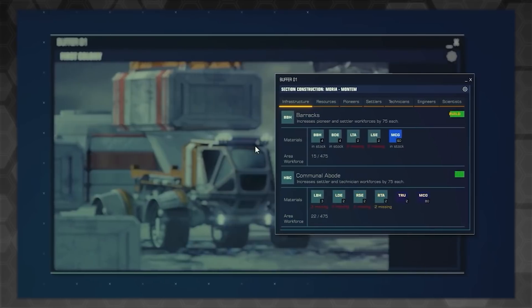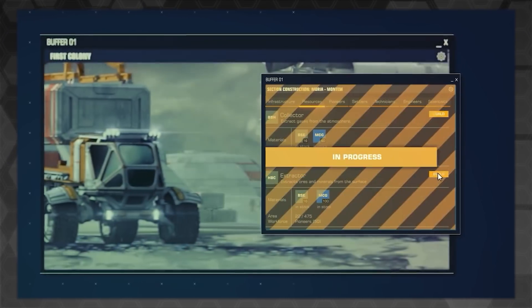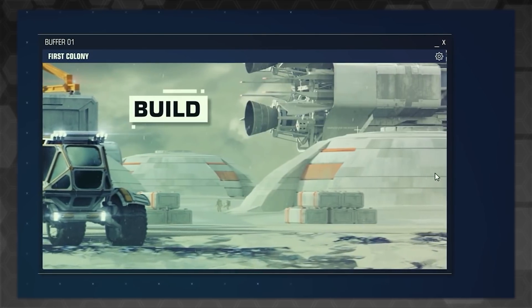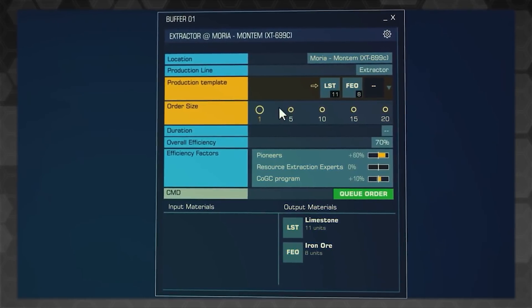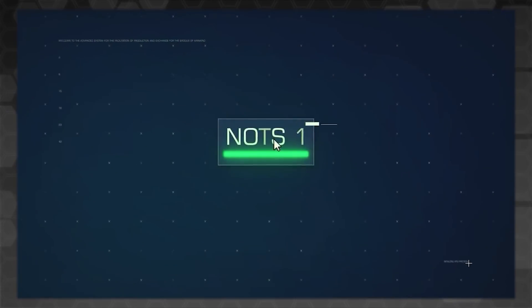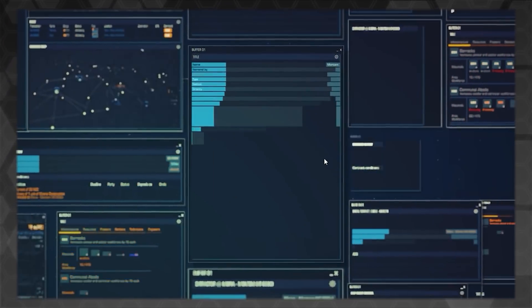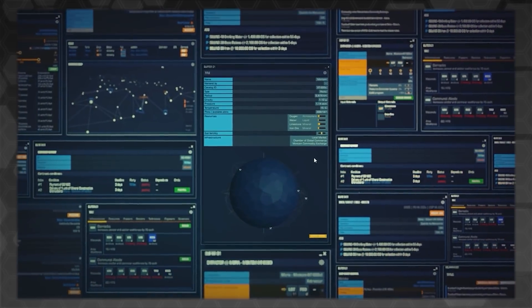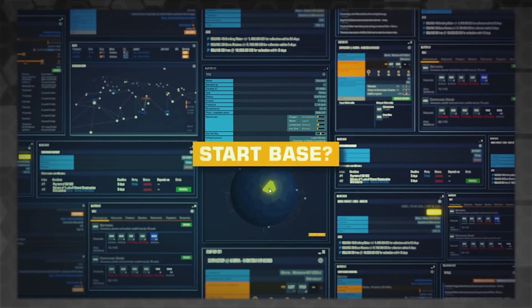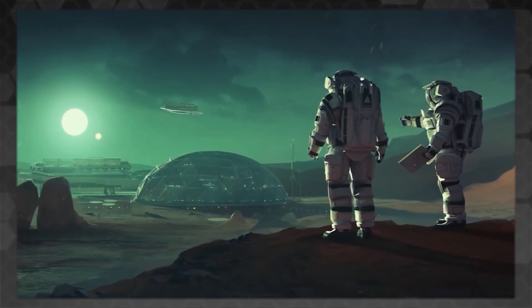Prosperous Universe is a science fiction economic simulator in the vein of Egosoft's X-Series, or EVE Online. However, quite crucially, it trims away all of that unnecessary 3D space flight and battle simulation, and brings it right down to just the spreadsheets. It's all played through a gorgeous UI called the Apex Interface, and it's aimed squarely at that wonderful niche of people who just want to build and tweak every little detail of their giant space empire and corporation, and channel that Ferengi energy for maximum profits.